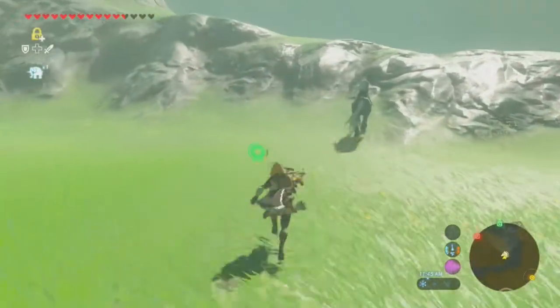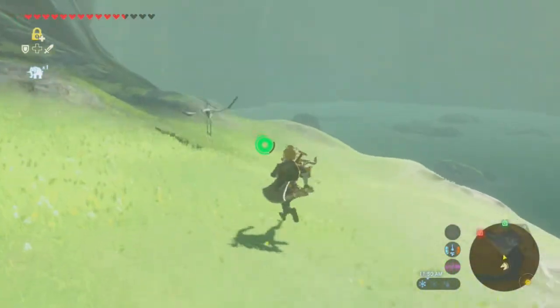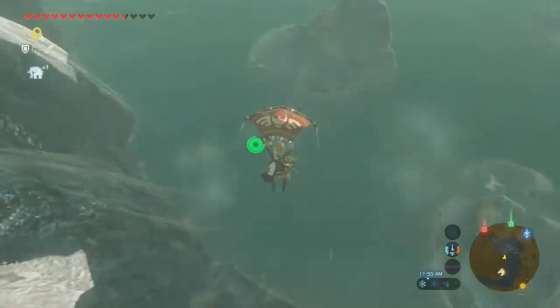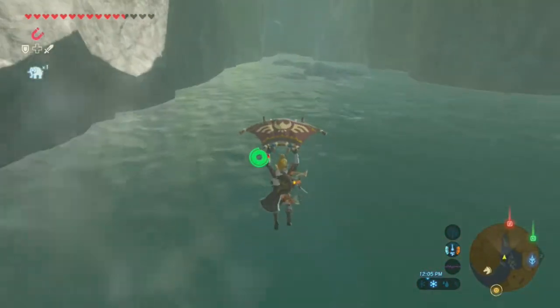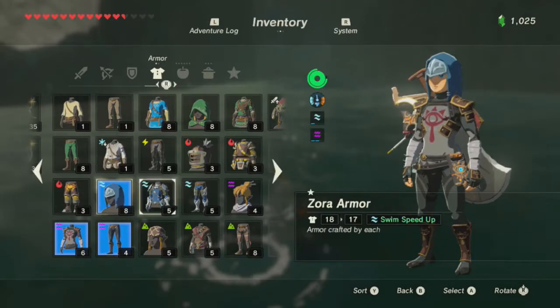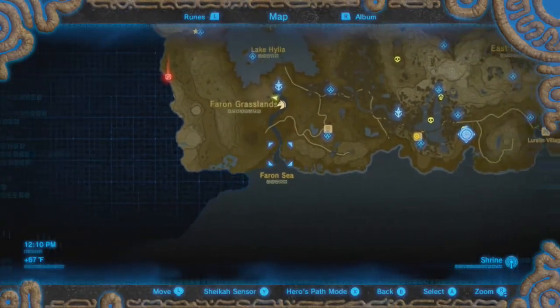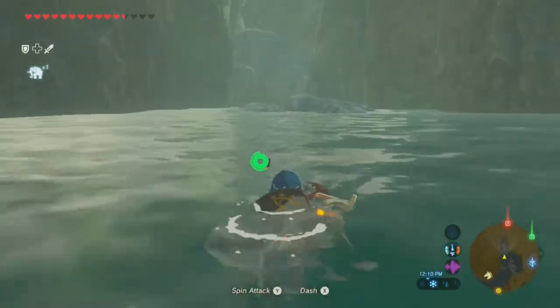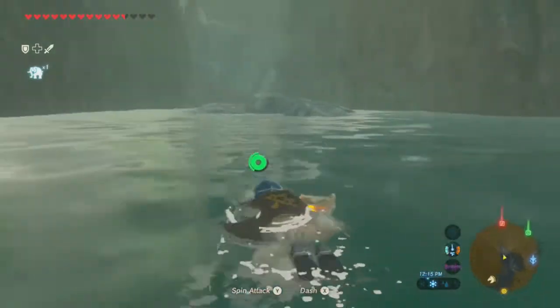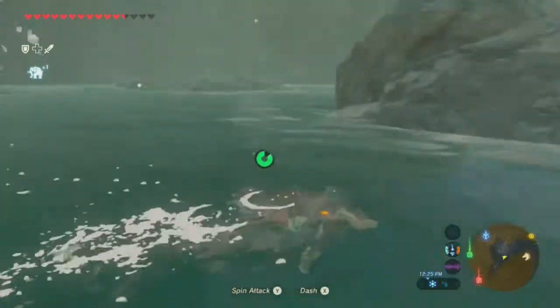Looking at the map, I realized there is Korra Lake, which is unique enough to probably have a shrine in it - or maybe at least a Korok. It just looks too special not to have one. I'm not getting a shrine indicator, which is weird. I'm wondering if maybe this just has a treasure trove in it. This is also extremely slow going, so it's going to be faster if I just drop some Cryonis blocks.